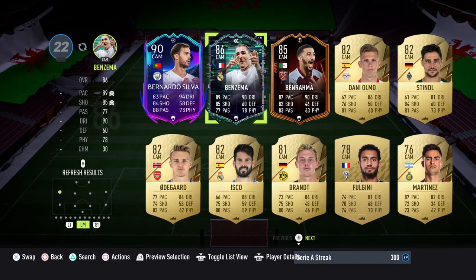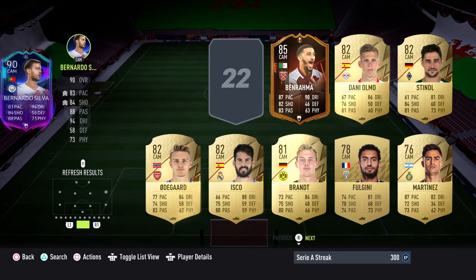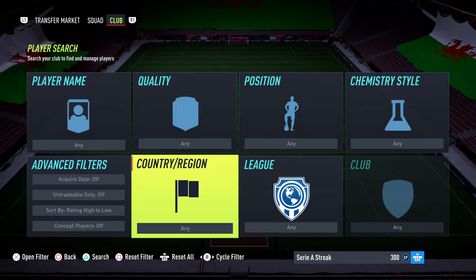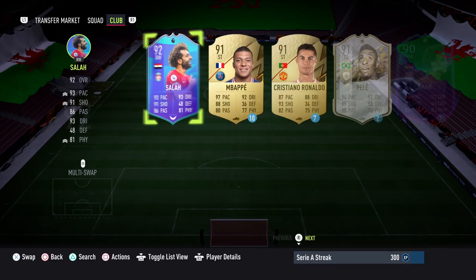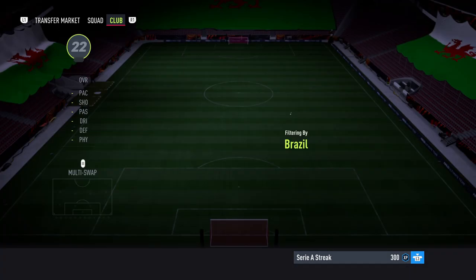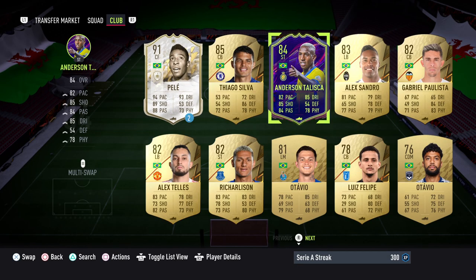For my CAMs I'm going to go with Benzema on the left and Bernardo on the right. In terms of the two strikers, Brazil and Serie A are the priorities. I looked for very good Brazilian Serie A players — the only one really worth using is Felipe Anderson's in-form at 17K. If you want to pick him up to make it easier, you can. Failing that, there is the option of a loan player. A lot of people have a loan Pelé from the start of the game, but if not there are plenty of other Brazilian options — the Anderson Talisca one-to-watch SBC, for example.